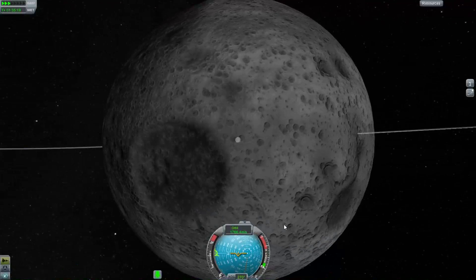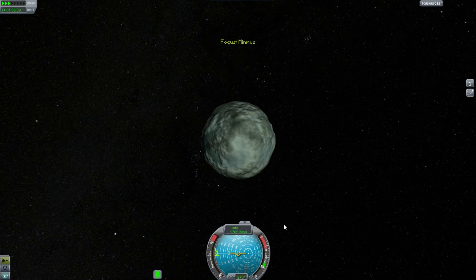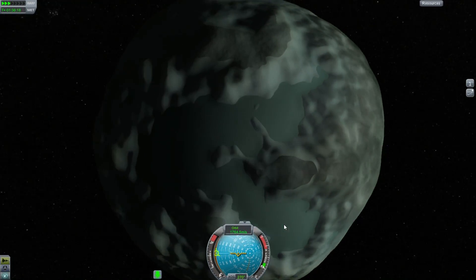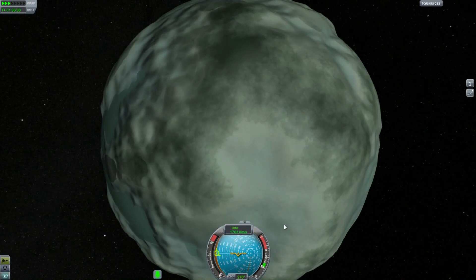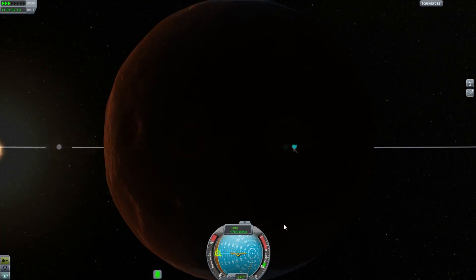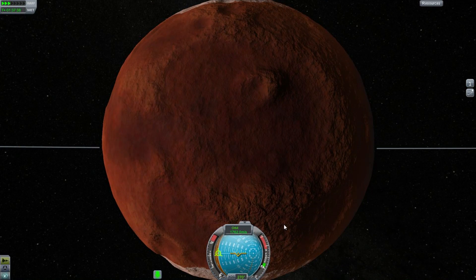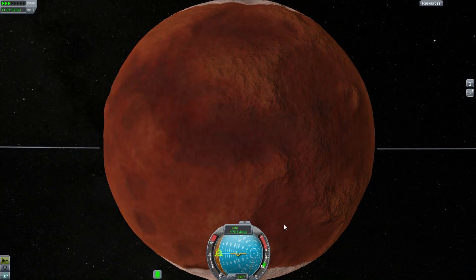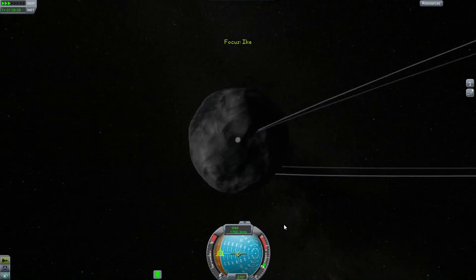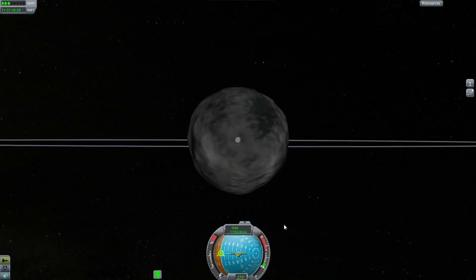The Mun looks very cratered. Minmus really looks a whole lot nicer and has a lot more definition to those highlands now. And Duna — oh wow, you can really see those mountains there now, a lot of stuff going on. Ike — maybe, maybe not, hard to tell.